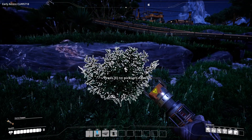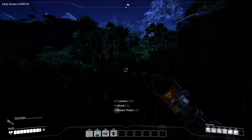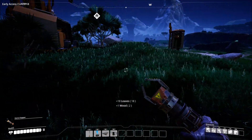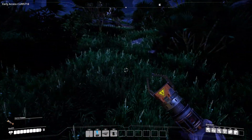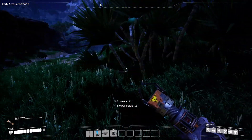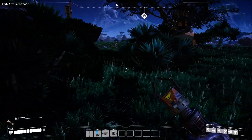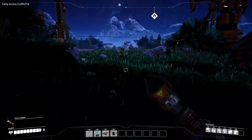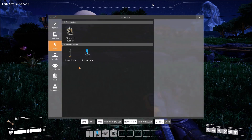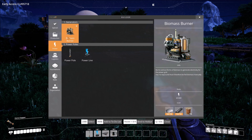As we start to expand out we can put some in different areas. I've been running around so much in this game it's sometimes hard to tell where you've been. It looks like I've gotten most of the biomass over in this area. Let's go ahead and put one down — first we need to see what we need to make it: iron plates, iron rods, and we certainly got plenty of those. We need 15 copper wire.